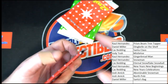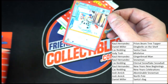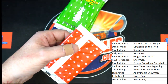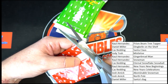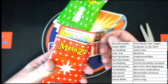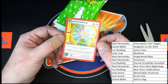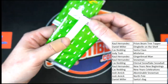Love it, gotta love it. All right, here we go — we got a Snowman, that one again is going to Raul H. He's got two snowmen — he's got the twins! Up next: Prism Beam Tree Topper again, full hollow again, going to Raul H. Wow, these are nice looking, very nice looking cards.